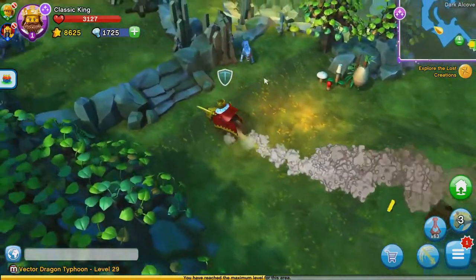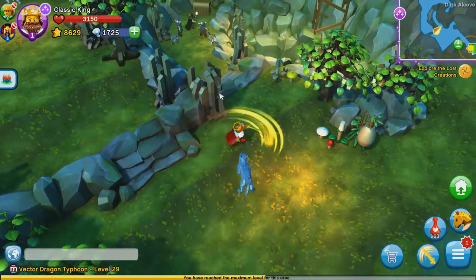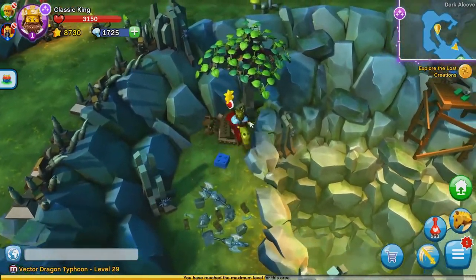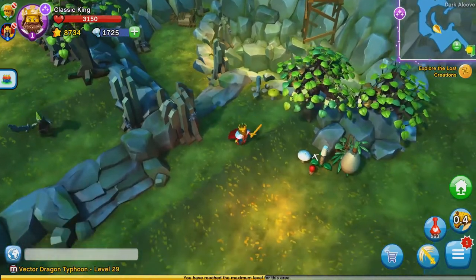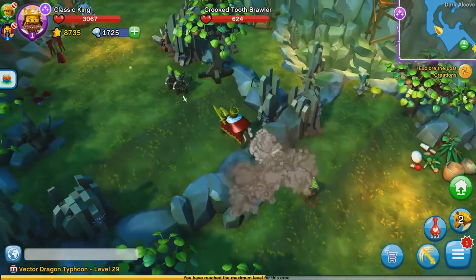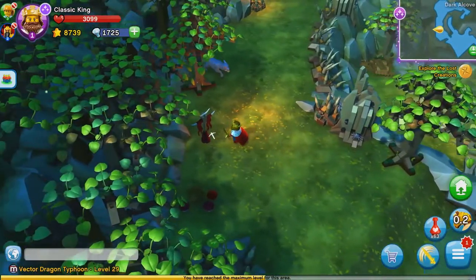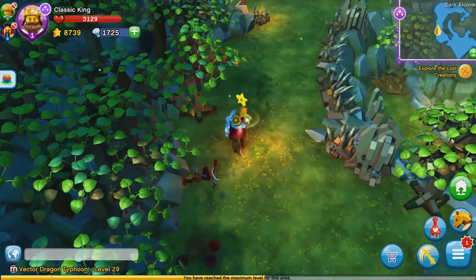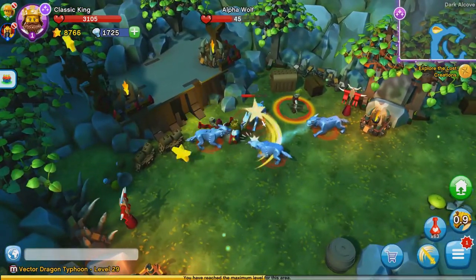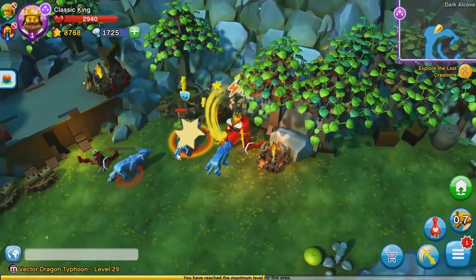We just completely dismantled the first set of enemies. This character is a striker character, so it makes sense that he does an insane amount of damage. I think they missed that guy - that's okay, we can charge at him again. This character is a lot of fun to use, especially with the charge. You can end up hitting quite a lot of enemies and doing quite a bit of damage at the same time.